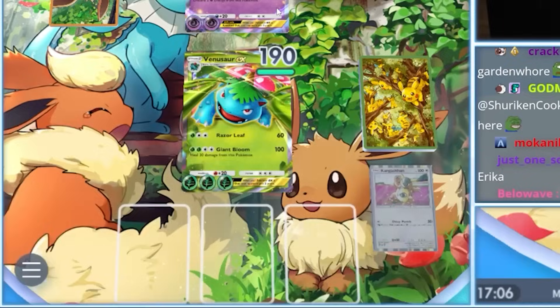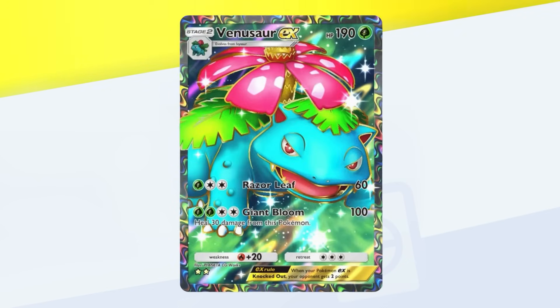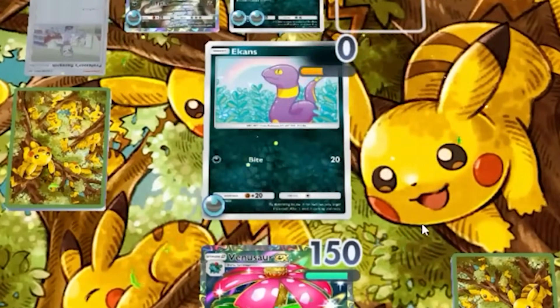This doesn't really matter much with Venusaur, since the game plan is to have Venusaur be the last Pokémon standing anyway. The biggest downside isn't the lack of stats, but the lack of a cheaper attack. Venusaur EX's Razor Leaf is super relevant, letting us use him even when we haven't managed to stack 4 energy. So to make a good Venusaur deck, we simply add him to the Venusaur EX list.